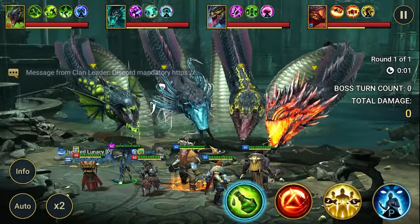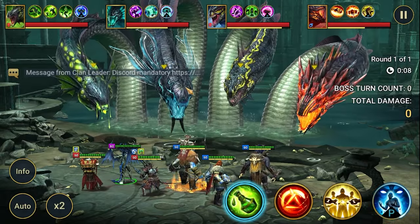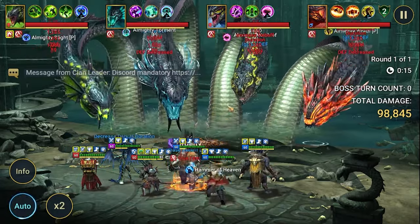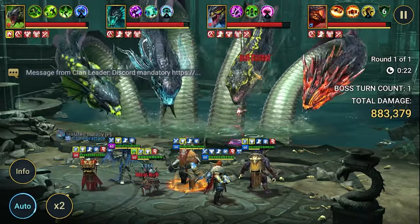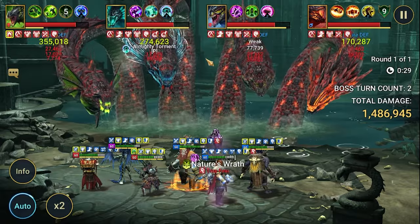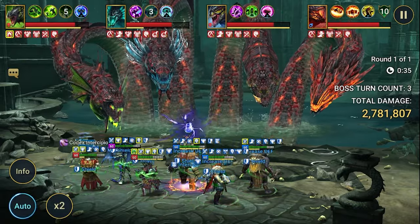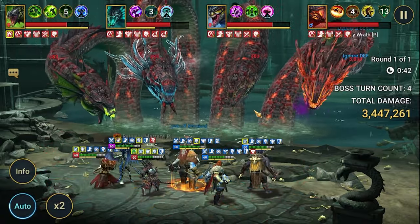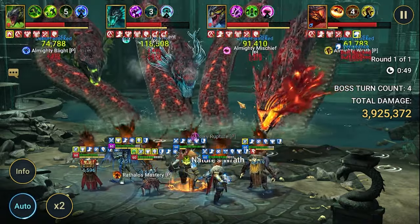We don't have Head of Decay, which normally clears debuffs. Let's start on auto and see how it works. We're doing some damage — block buffs everywhere, decreased speed from Thor, some Brimstone action. We've got poisons, HP burns, and decrease attack. Generally we have everything we need. At some point we'll skip to later stages.